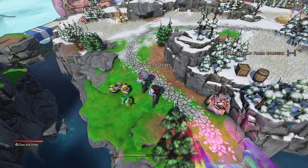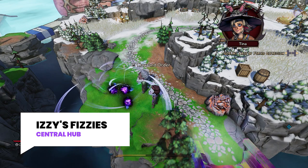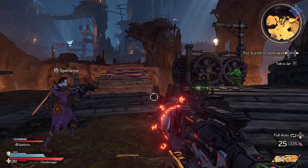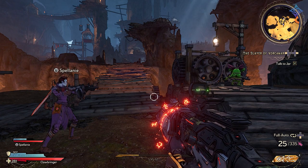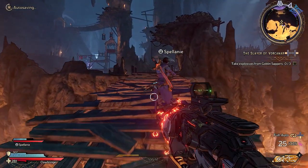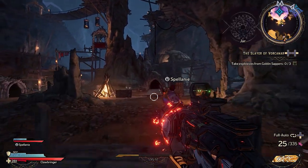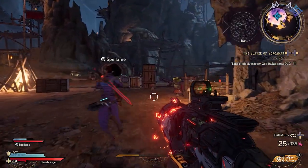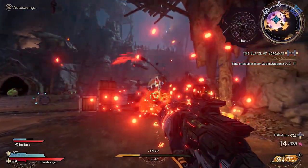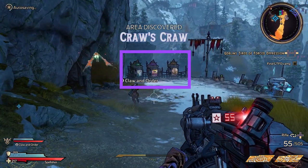Just like in previous Borderlands games, you have a central hub called Izzy's Fizzies, your one-stop shop for literally everything in the game. You can pick up quests to advance the game, or pick up side quests to earn extra rewards. As you move around the overworld map, you'll find entrances to new levels where you're zoned in and things will look more familiar — you'll see your weapon and your typical UI.